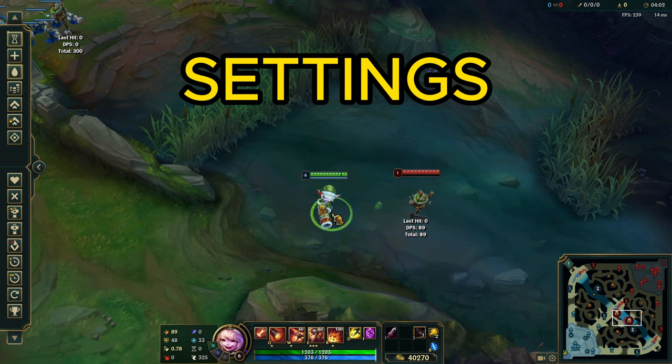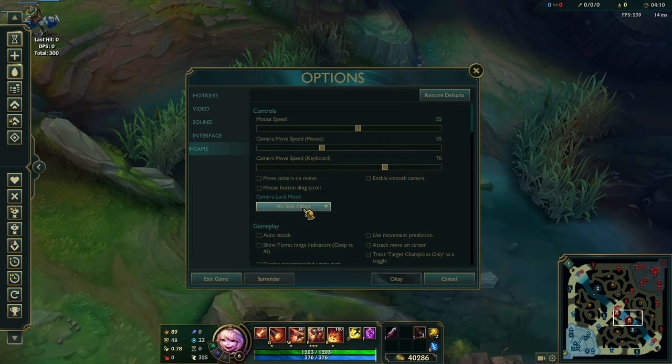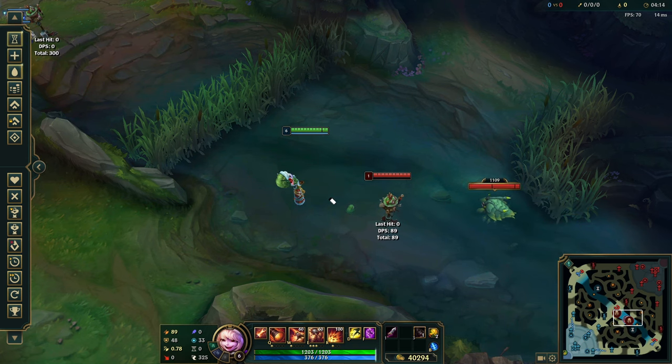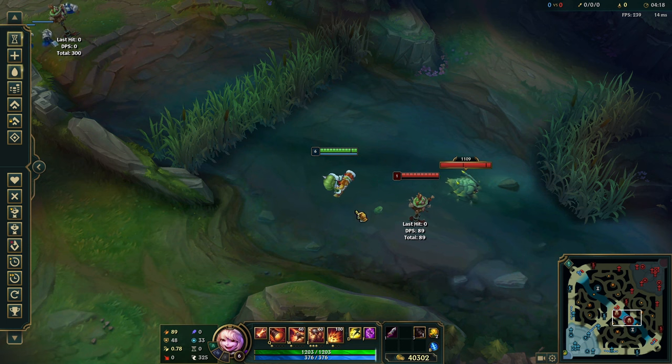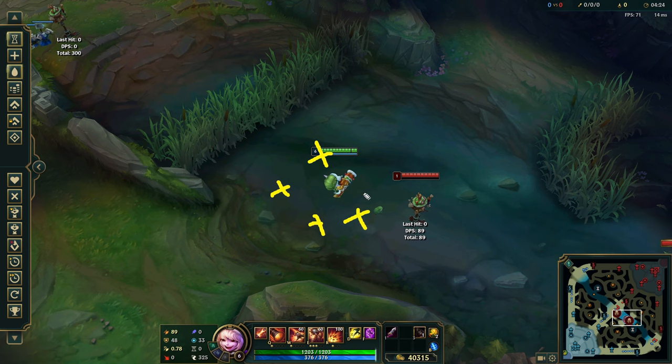Let's talk about settings. It's very important you have the right settings so you can kite as efficiently as possible. The first setting is your camera lock mode. A lot of people use the per-side offset, which is absolutely awful — it just puts your character to the left of the screen for no reason. Make sure you've got it set to fixed offset, so when you press spacebar to center your character, you'll be right in the middle and have equal distance to click on each side, making it very easy to kite in all directions.